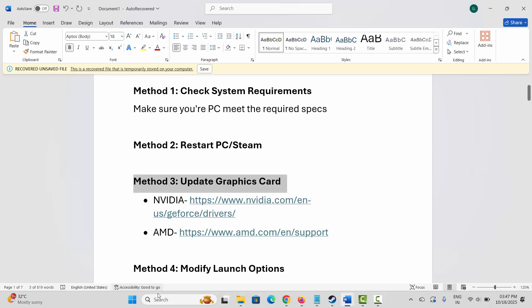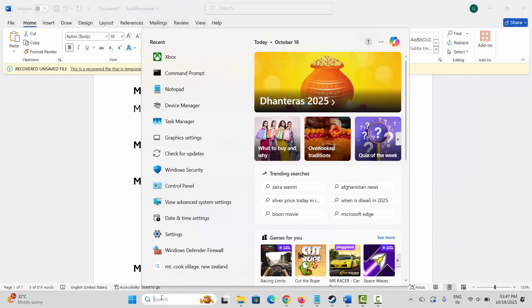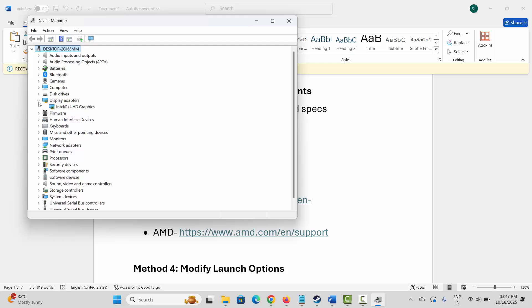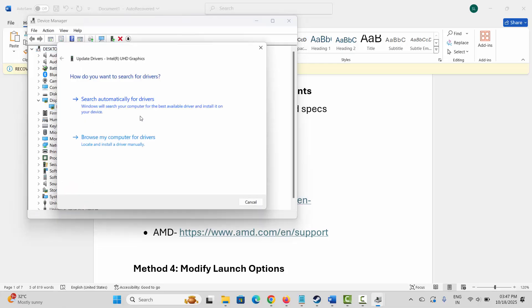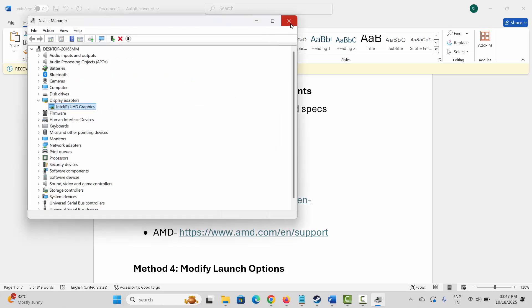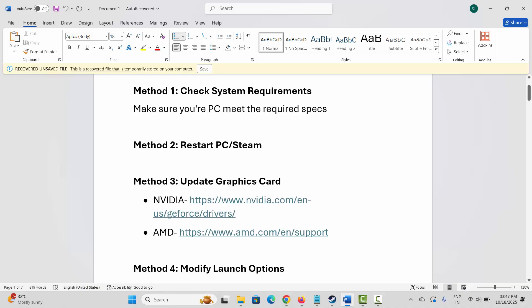Next is to update your graphics card. Make sure your graphics card drivers are up to date. For that, go to Windows Search and search for Device Manager. Expand Display Adapters, select your graphics card, right-click on it, click on Update Driver, then click on Search Automatically for Drivers. After updating, launch the game and see if you can play it. Nvidia and AMD users, go through the link provided in the description to easily update your graphics card.